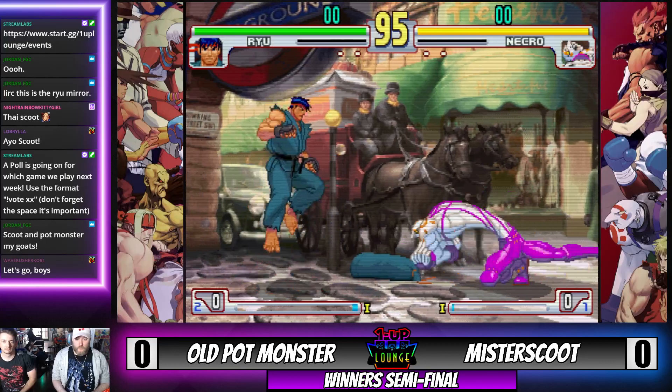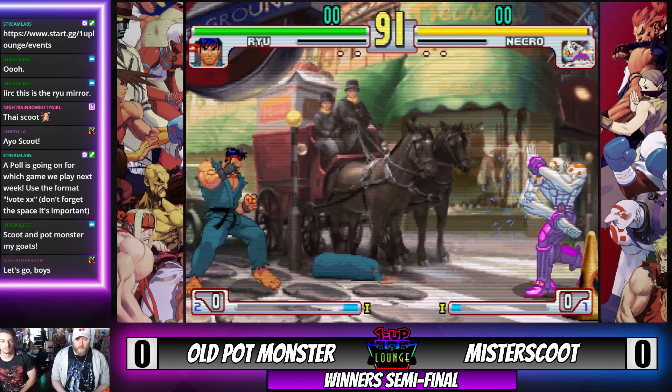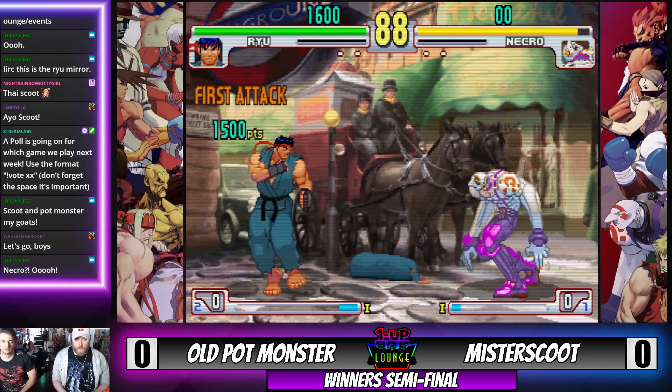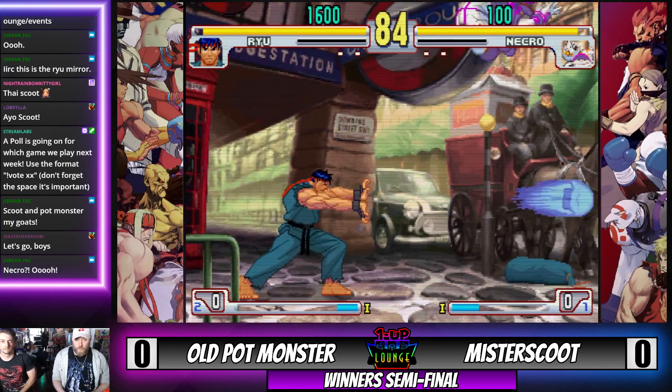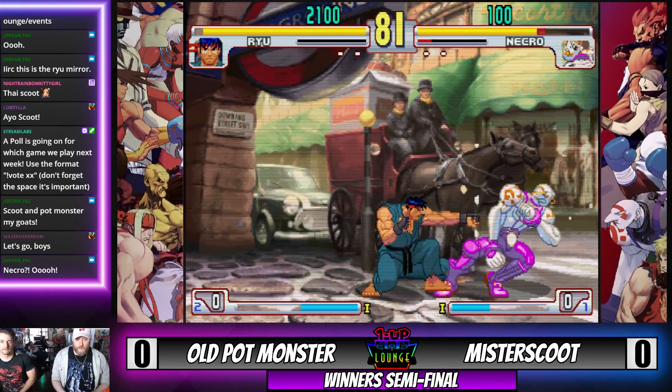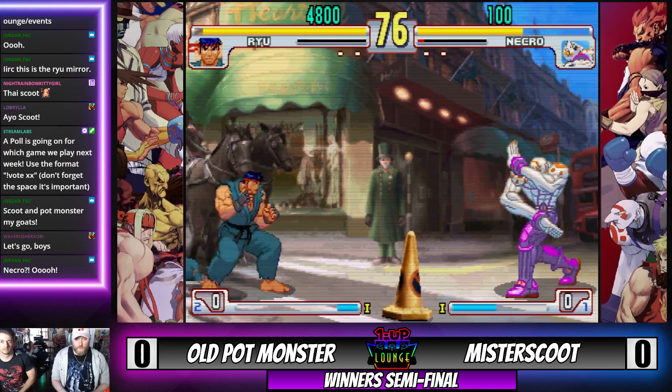Welcome back to the Boosted Monthly. We have Old Pot Monster vs. Scoot right up against each other in Third Strike — back row Ryu versus Necro. The DP is absolutely on point; Old Pot Monster is ready for the air shenanigans.